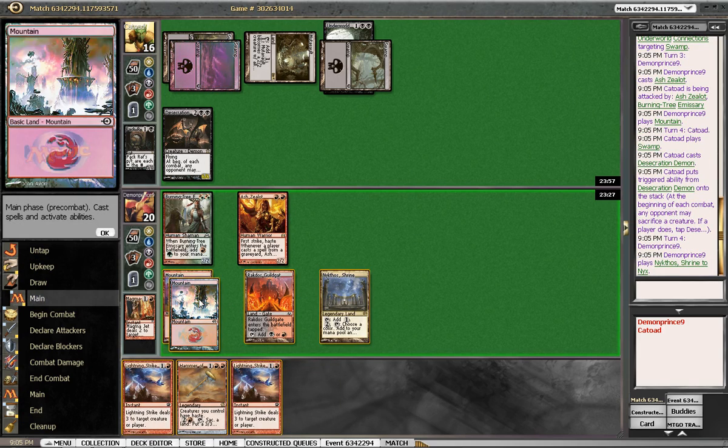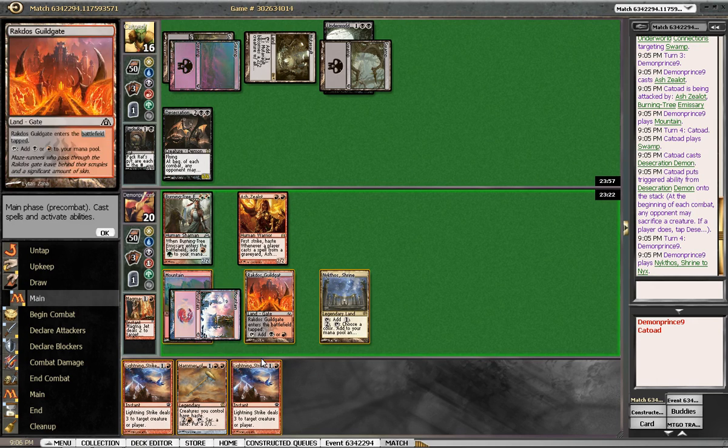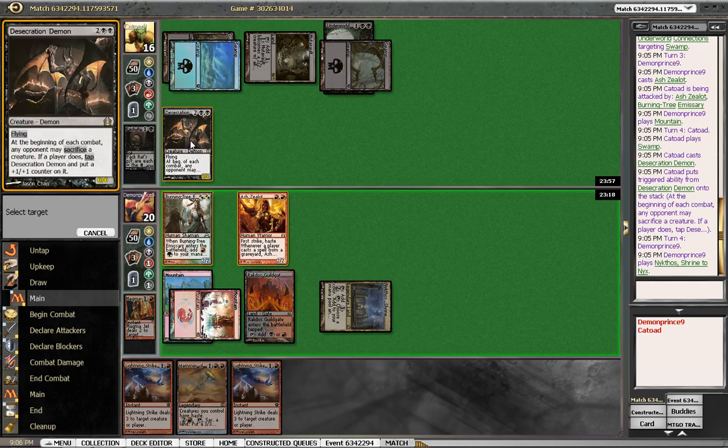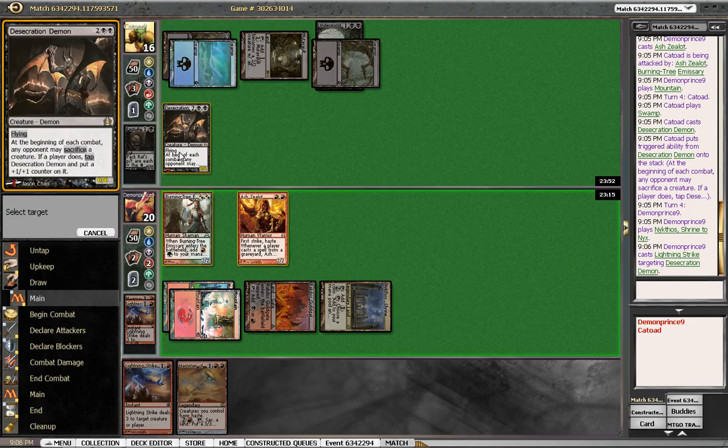We can't just — we can play this and activate this. We're just double hitting this. That's what we're doing. If he played a 4-mana gain 6, make us discard 2 — that seems really good.